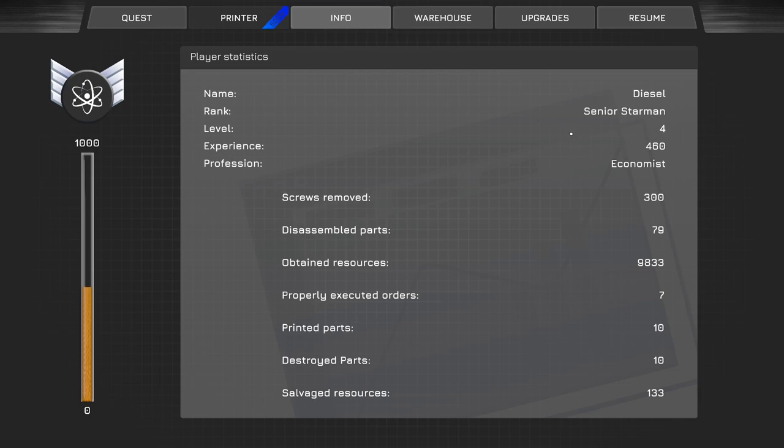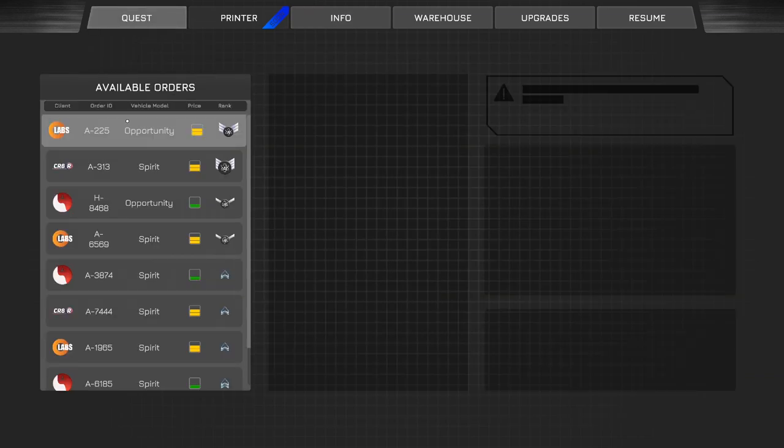The rank is Senior Starman. Profession: economist. Experience: 460 points, level four. Screws removed - I like how they keep your stats, just in case your boss comes in and is like, 'Hey man, so what exactly is it that you do here?' 'Well, I remove screws.'